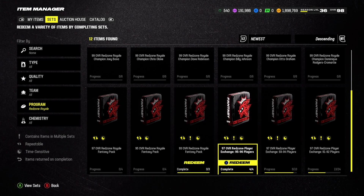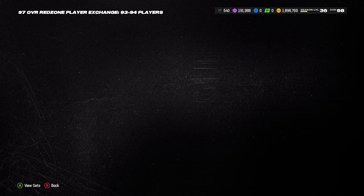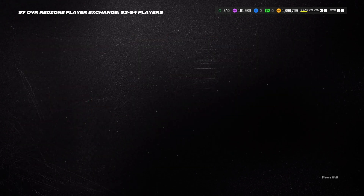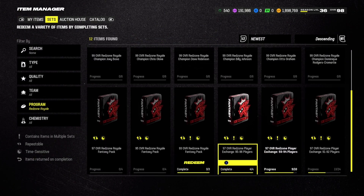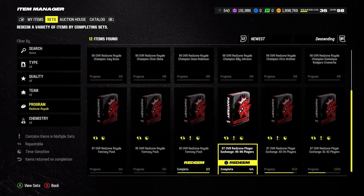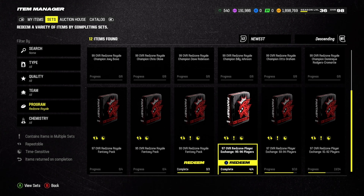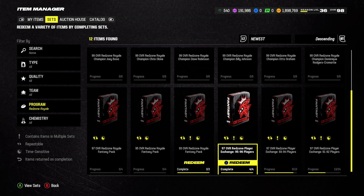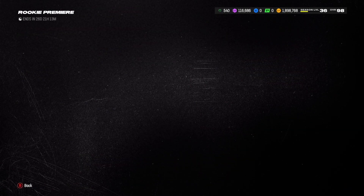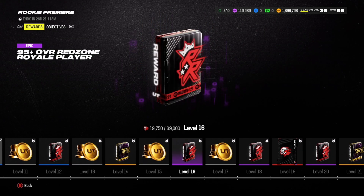To summarize: collect as many 95s as you can, exchange them for 97s, put those 97s in for 99s, and complete that process four times to get four 99s. Put those into the rookie premiere set to get your rookie premiere token, setting you up nicely for Madden 25. Hope you guys enjoyed — please like, subscribe, and share. See you in the next one!